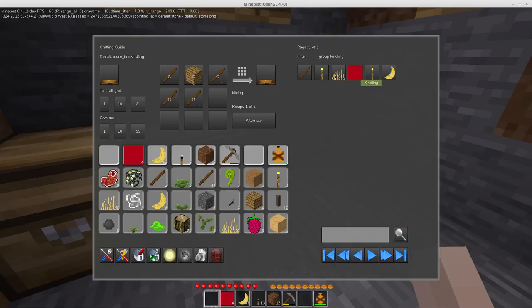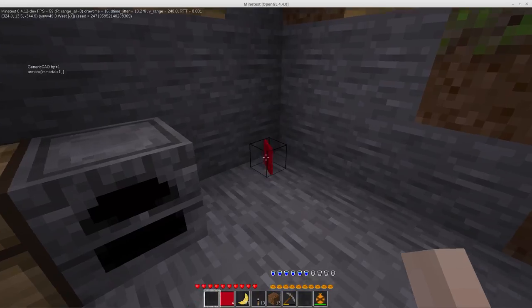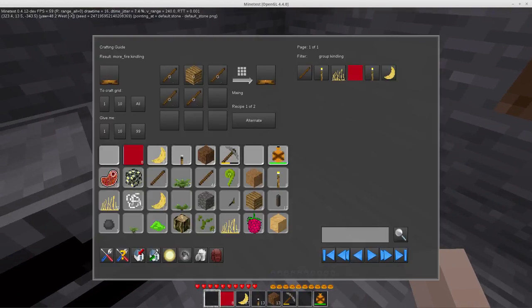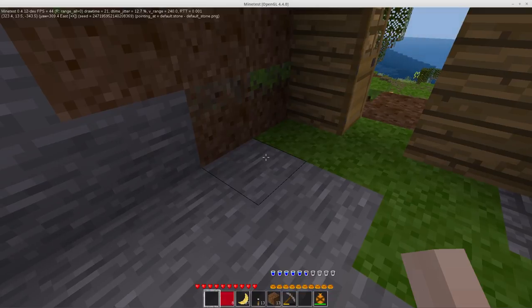There's a new material called kindling which is actually dropped when you dig one of these. Let me just take one and dig it up — you'll see we get four kindling materials from that. I just haven't made a texture for it yet. I have to add other things to the kindling group yet: torches should be added, and cotton — basically anything that you would use in real life as kindling to start a fire.